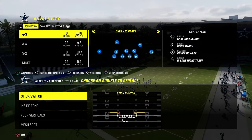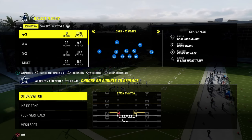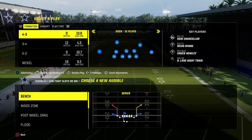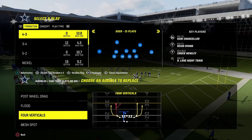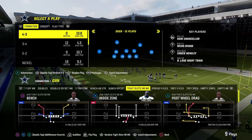First and foremost, the main thing here is we're going to be audibling into tight slots, out of a bunch, offset every single play. Audibling around is one of the most effective strategies in Madden this year, was last year, and will probably be next year. So what we're going to do is put the play Post Full Drag in our audibles. We're also going to put Four Verticals and Mesh Spot. That's going to do it for tight slots halfback week.